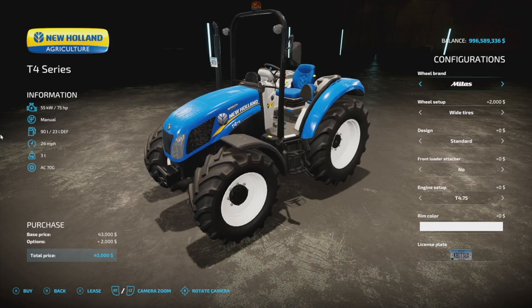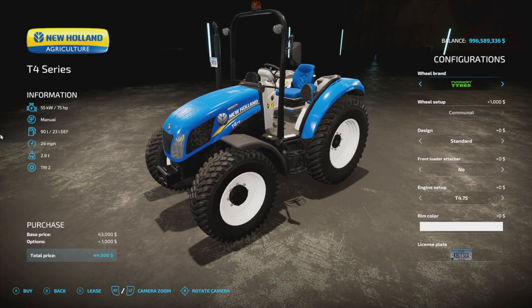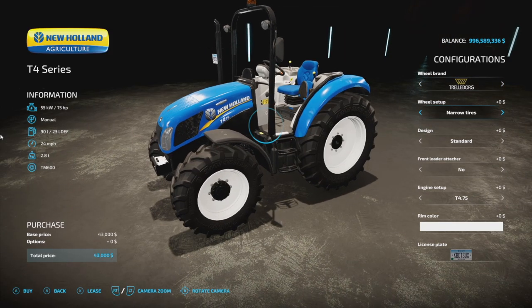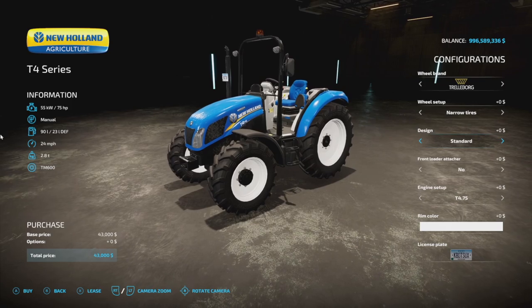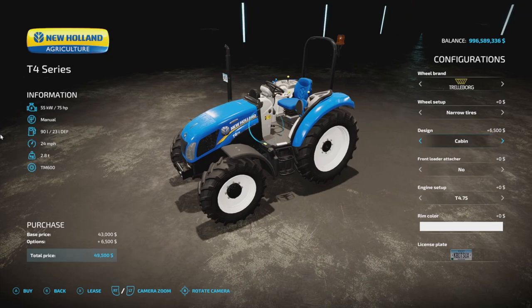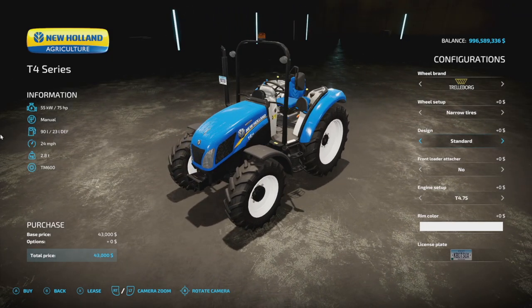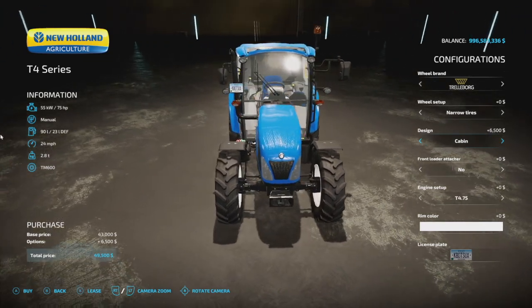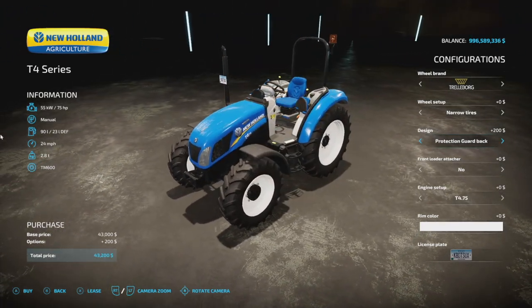Customization options include Trelleborg, Michelin, Continental, Midas, Vredestein, and Nokian tires — wide tires and narrow tires, all kinds of stuff. As far as design goes, we've got a standard design, a protection guard that goes to the back, or a cabin option as well. Yes, you can go with a cabin version of the T4 — I think this is going to make everyone happy.